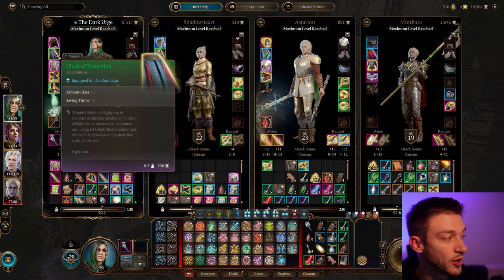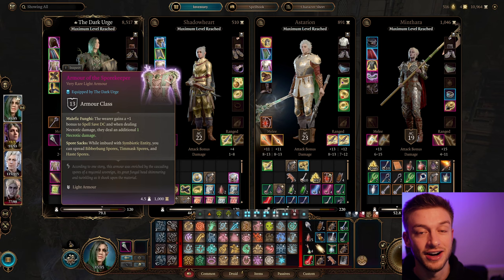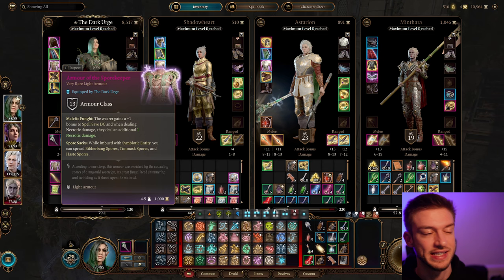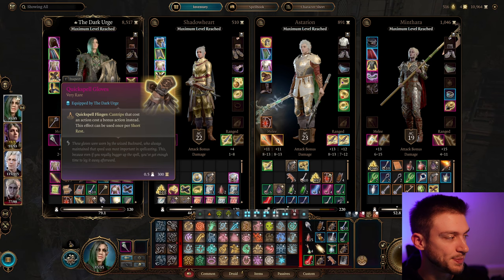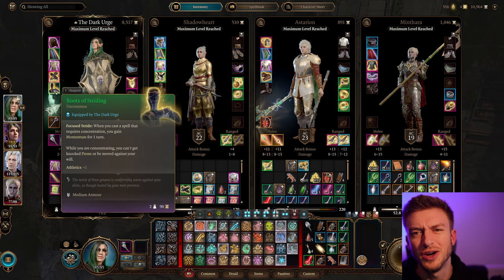Cloak of Protection gives us extra armor class since we are a bit squishier. We're going to be using the Armor of the Spore Keeper: it gives us the ability to haste our team, plus 1 to spell Save DC when dealing Necrotic damage, plus 1 Necrotic damage on all attacks, and we get Spore Sacks which really helps. I also like the Quick Spell Gloves — cantrips that cost an action are cast as a bonus action. So we can use Bone Chill, Shocking Grasp, or Ray of Frost as a bonus action.